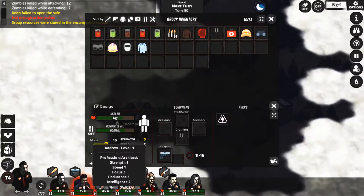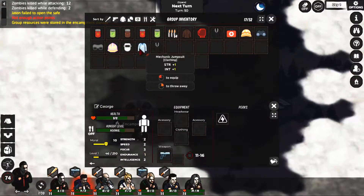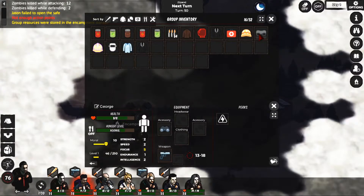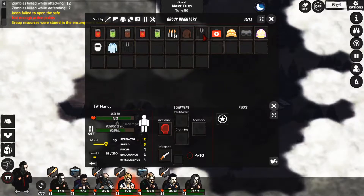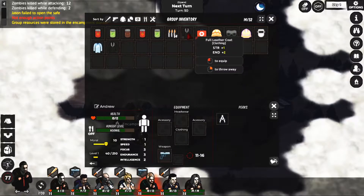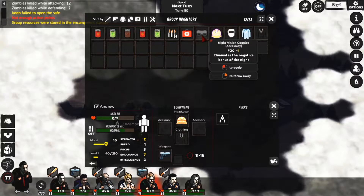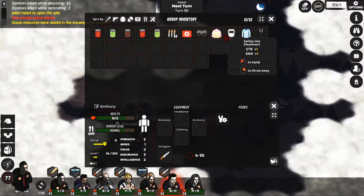He needs endurance, I'll give him that. Some punching boxer glove, let's go for it. Got a lot of stuff here but we didn't get any weapons. We got a first aid kit, I need another weapon for this chick over here.